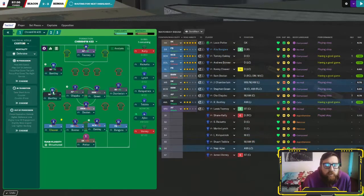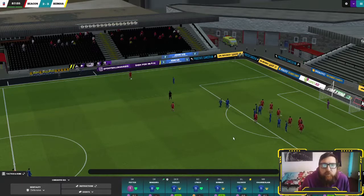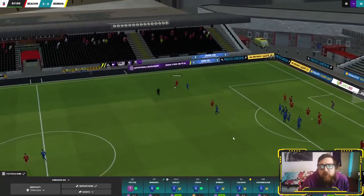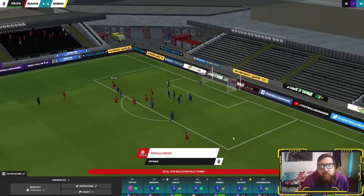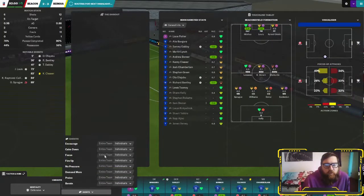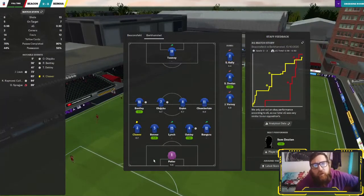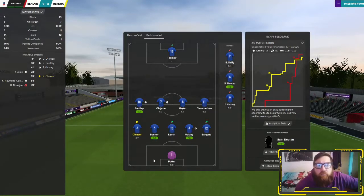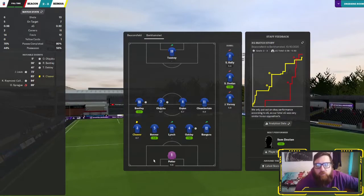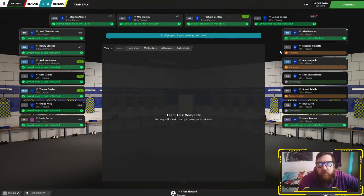I'm going to try and hold on to this. Go flat back five. I know not a lot of people like it but sometimes it works. If we can see it again we might be in a bit of trouble. A goal's been disallowed for offside. I can't press focus because the game just decides to do that all the time - let me know in the comments if that happens to you. We can't say anything to the players - it wasn't exactly the best win in the world. I'll give them a good win just to keep them motivated.